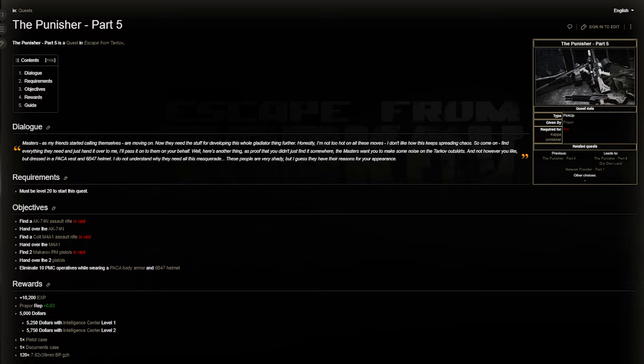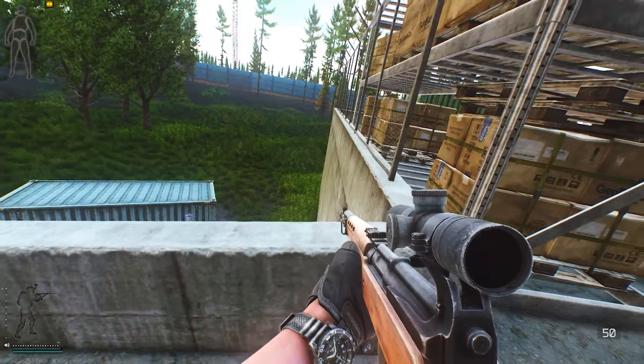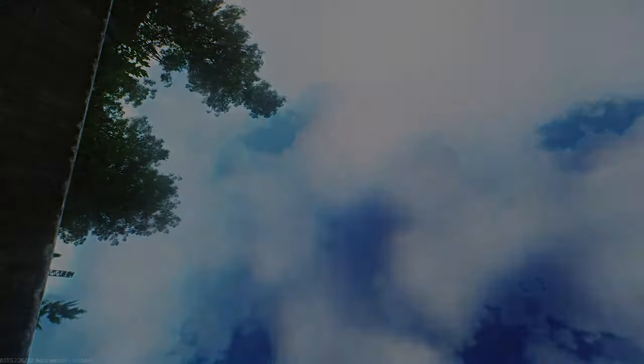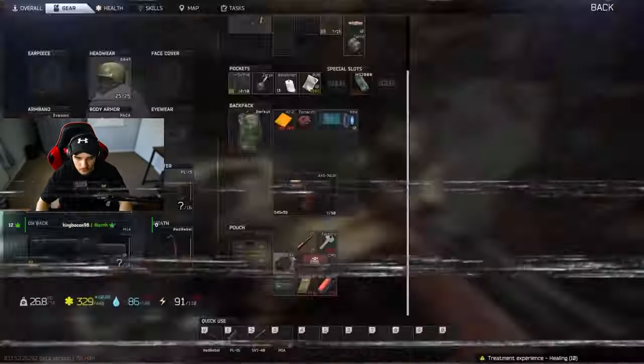Welcome back to another video guys. Today I am going to make your Punisher Part 5 experience so much easier, especially for newer players. We all know running that low-end armor can get you killed so many times and waste so much money, holding you back from those later-on quests. I discovered a kit to make it super easy to complete this quest in absolutely no time, and I also have some extra strategies to speed it up even more.